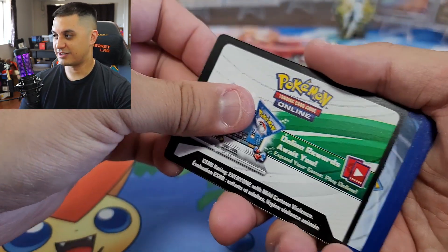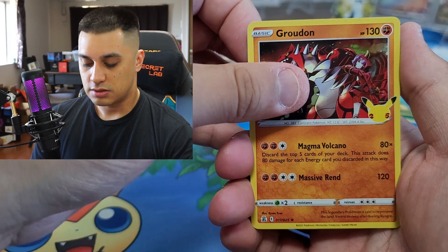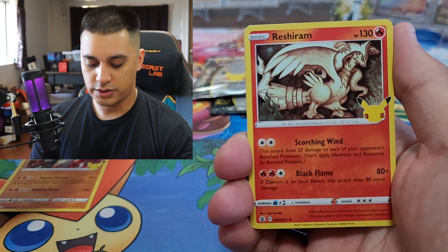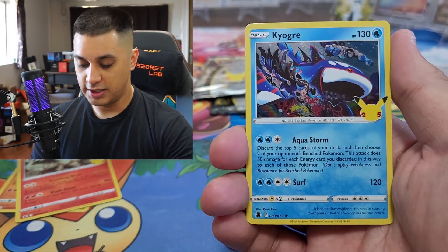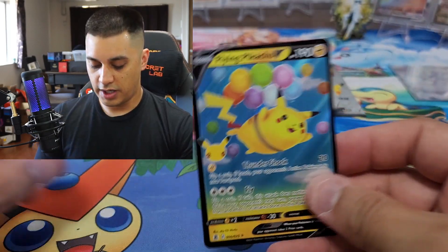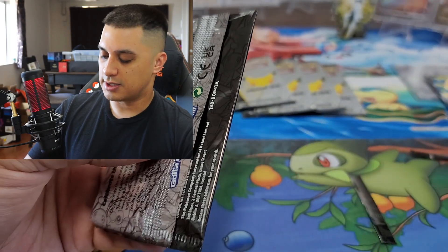Next pack — these code cards are so off-center, it's crazy. Starting out with a Groudon, Reshiram, and we got a Flying Pikachu V, then a Kyogre — very nice! Flying Pikachu V! Maybe we could pull a Charizard in the next one — I'm hoping we pull something insane.